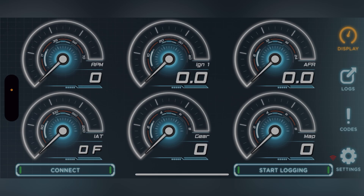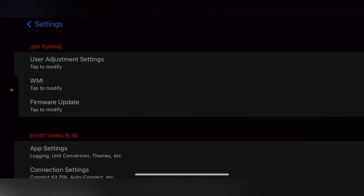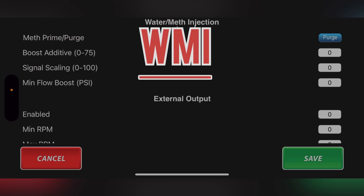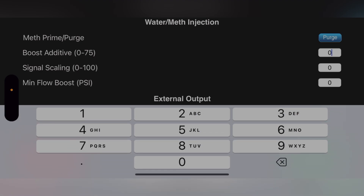So what you're gonna do here is go to Settings, then go to JB4, and then go to Water-Meth Injection Settings. Now for people running meth, let's do meth first. For meth, you're gonna do Boost Additive — which is this one up here — Boost Additive will be 40.